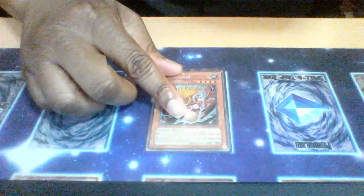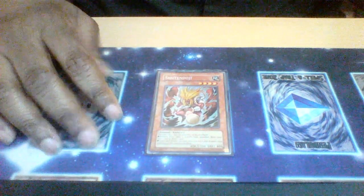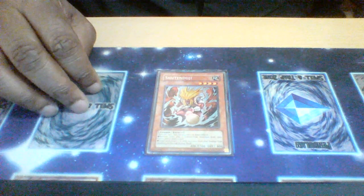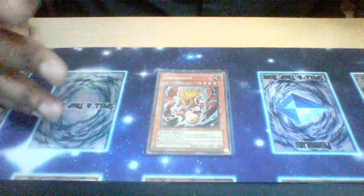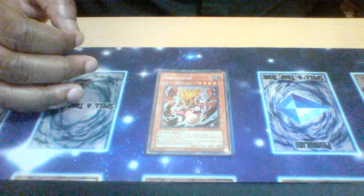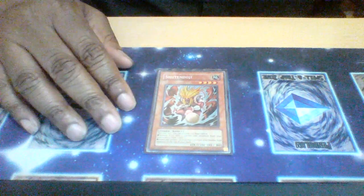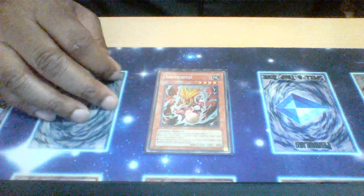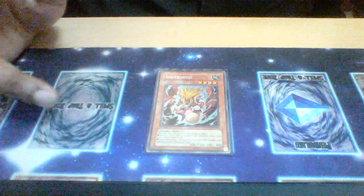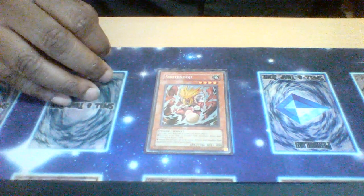We also have Shooting Doji — some fun little tech. This card has two different effects: one, you can banish two zombies from your graveyard to draw a card, triggering banished zombies' effects while getting your draw in the process. The second effect puts one banished zombie back to the top of the deck, so you can recycle monsters like Mezuki and similar cards to use their effects again.